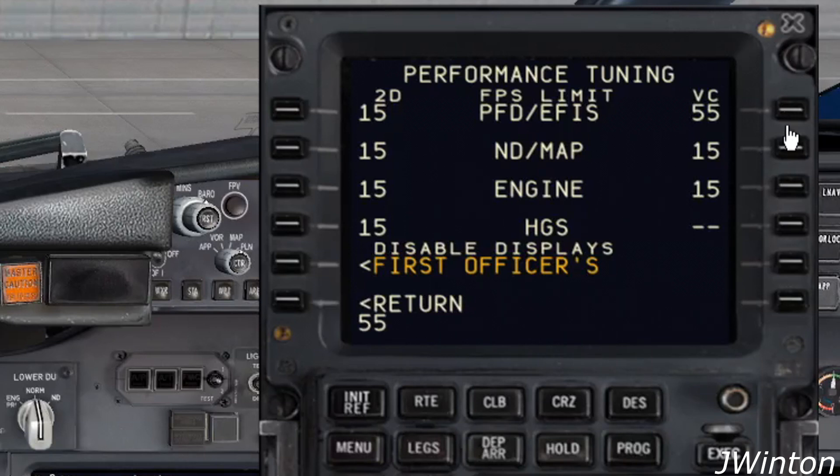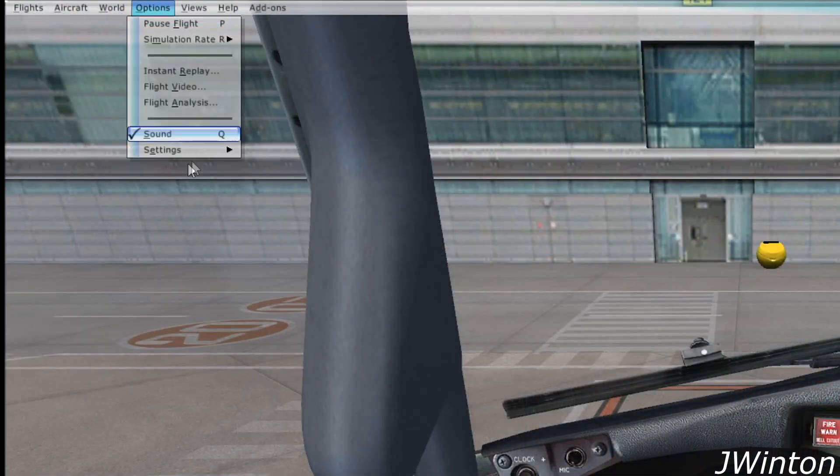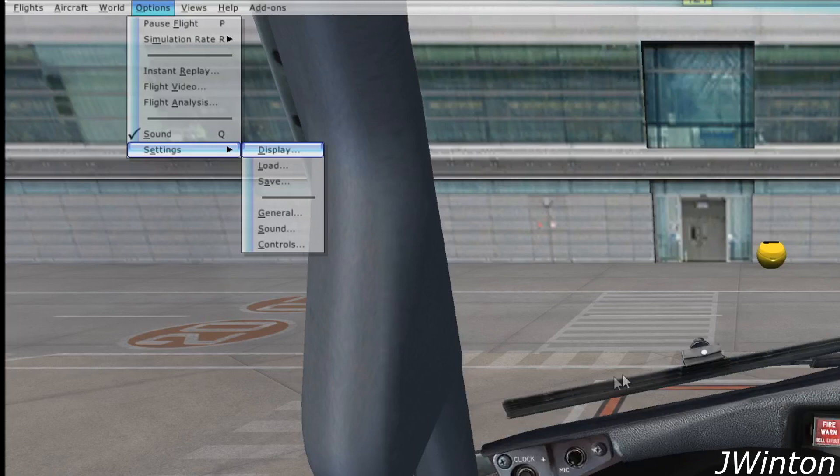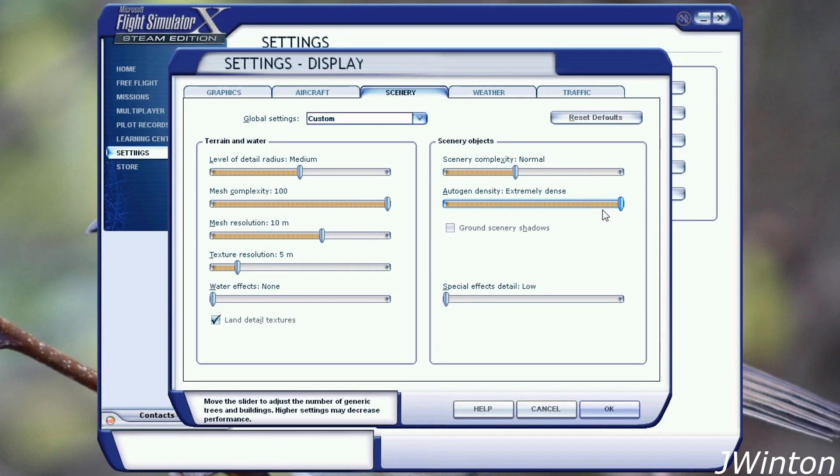So, increase the frames to 55 on all three. Next, go to Options, Settings, and to your Display Settings. In the Display Settings, increase your target frame rate to Unlimited.